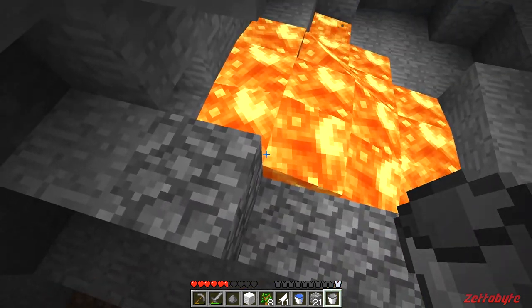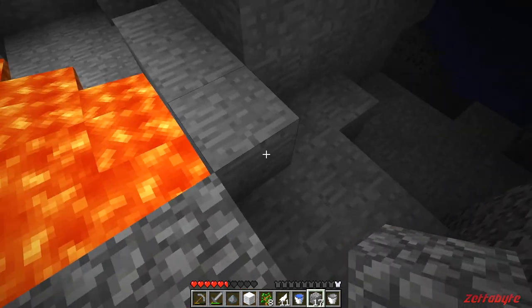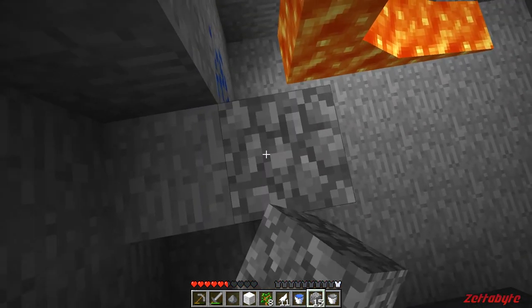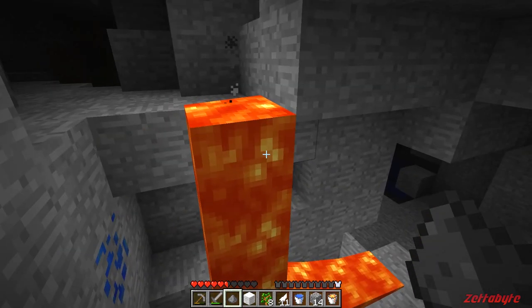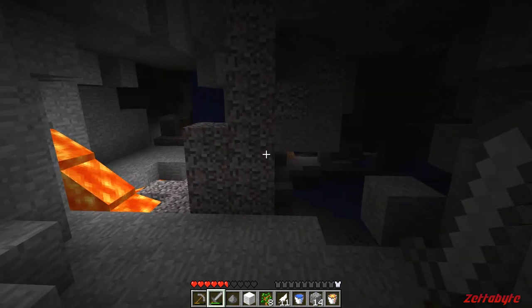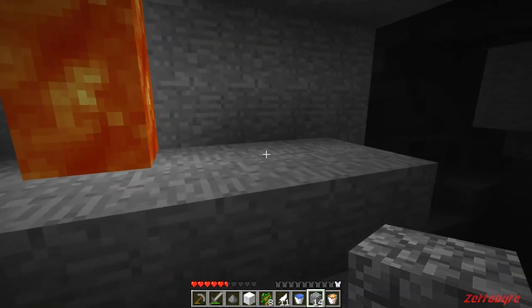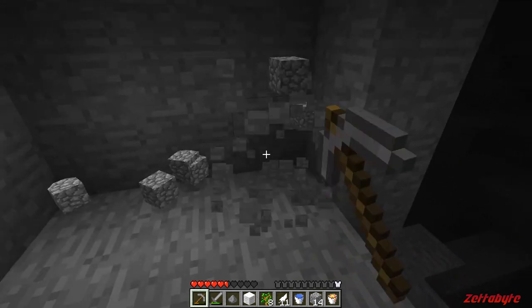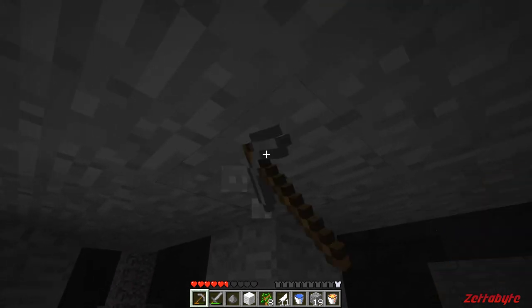Plenty of lava here — wait, there's no source block here. I don't think lapis is going to be really useful so I'll probably skip on it. A creeper — can he catch me? I'm kind of happy the lava is glitching out a bit because we still get the light from it. Now that I have some light, it would be a good idea to make a farm.